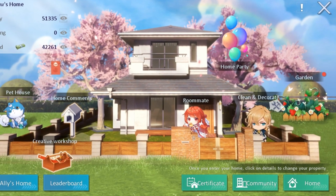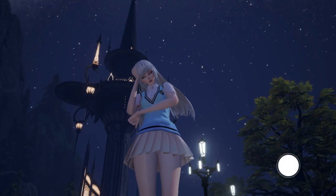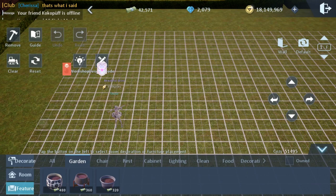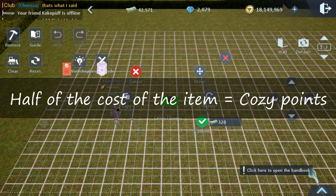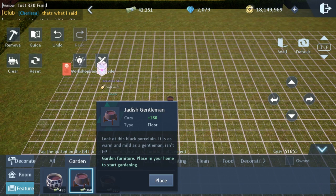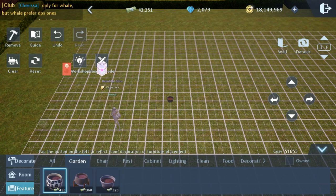Now let's go to the gardening system. This is like a steady supply of home decker funds if you're not lazy like me. First thing to know is that you can only plant on 12 gardening pots at a time. Inside your homestead, click edit, then feature, then garden, and choose from one of the three pots. The only difference between the pots — aside from design and cost — is the cozy points they add to your homestead. Half of the cost of the item is its cozy points, so the 320 home decker pot gives 160 cozy points, the 360 gives 180, and the 480 gives 240 cozy points. This applies to all items in the homestead.